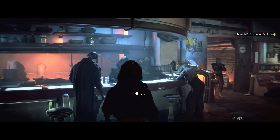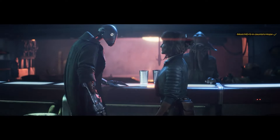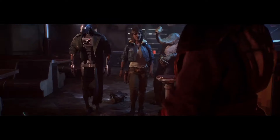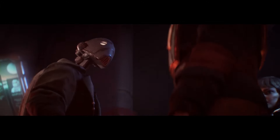We finally got a name for the iconic commando droid as seen in the teaser trailer — he's also found in this trailer inside a cantina and he is called ND5. He's going to be a friendly companion that you'll be going around with during the game at some point.